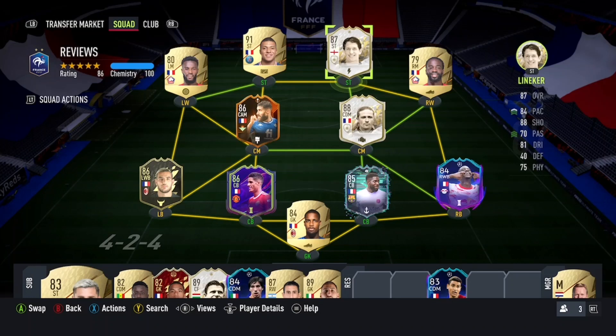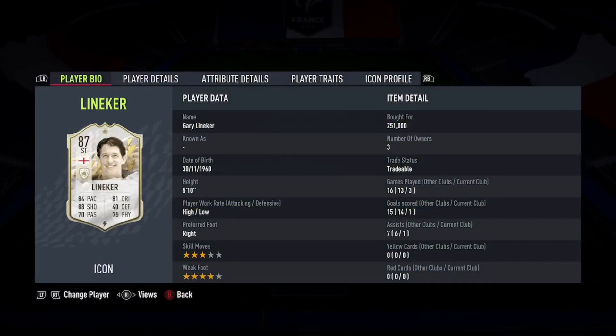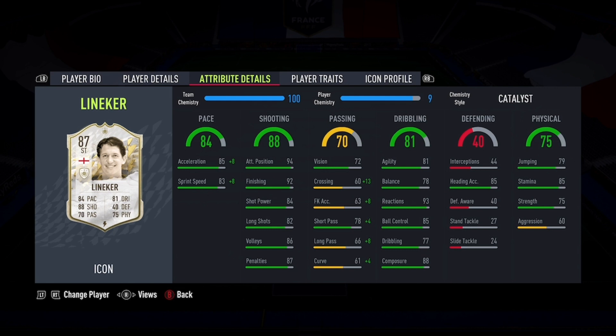Hi guys and welcome to another FIFA 22 icon player review. Today we'll be taking a look at the 87-rated base icon Gary Lineker, continuing with some of these more cheap and affordable icons that you guys can get in this game. There's also an expected video out at least this week, maybe even tomorrow, on some of the best icons you can get in this game for under 250,000 coins.